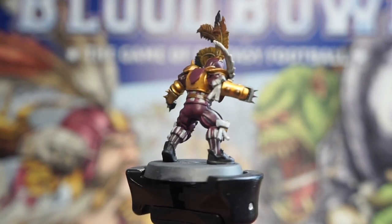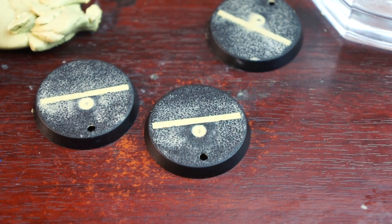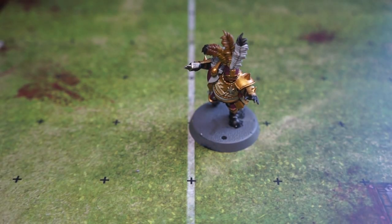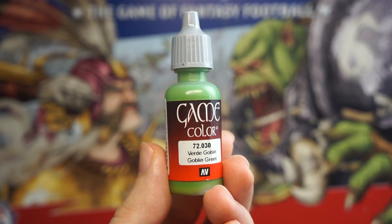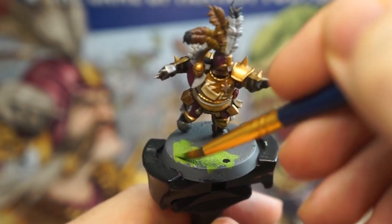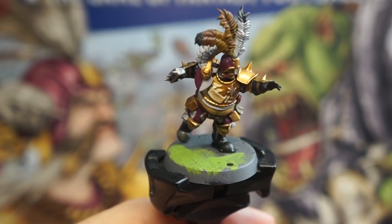Once the wash has dried, we want to sort out their bases. I'll pop a link in here where you can see a previous video from Jamhammer that covers a really easy way to fill the slots in the bases with modelling putty. Now we want to try and replicate the human Blood Bowl pitch, which is this green turf. I'm going to use Goblin Green Vallejo paint to apply a quick thin layer over the top of our minis' bases. It doesn't have to be neat or really cover over the grey, as it's going to be covered over again in the next stage — we just want to make it look green enough that any gaps in our basing material won't stand out too much.